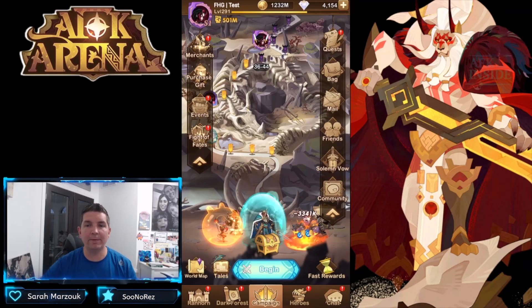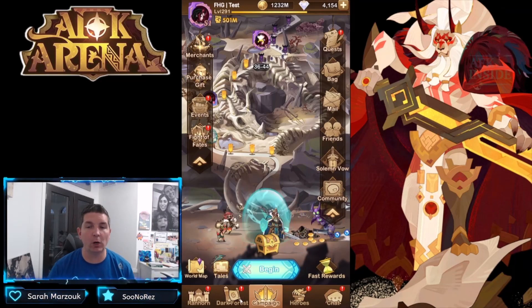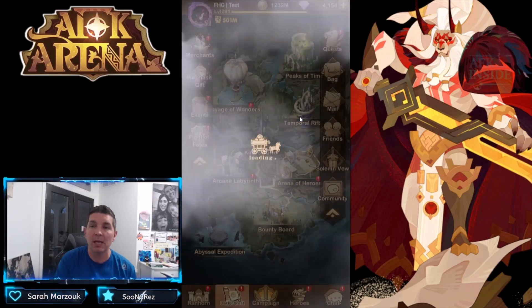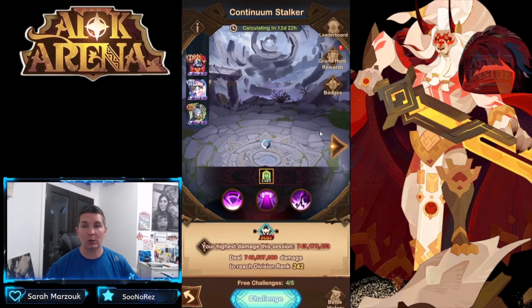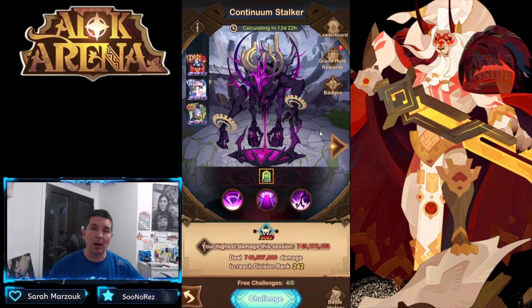Hey guys, welcome back to some more AFK Arena. Today we're over on the test server checking out the Temple Rift. There was a patch this morning — the Grand Hunt was actually pretty broken. There were a couple badges within the Grand Hunt that would allow you to absolutely obliterate the boss, with damage almost unchecked.